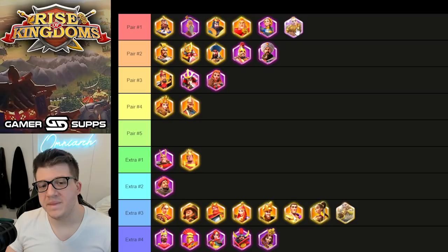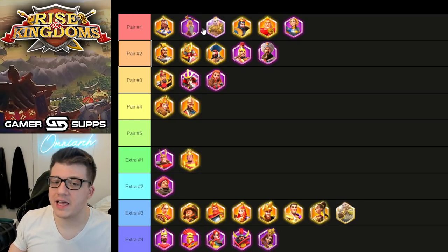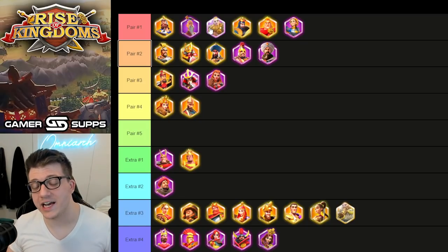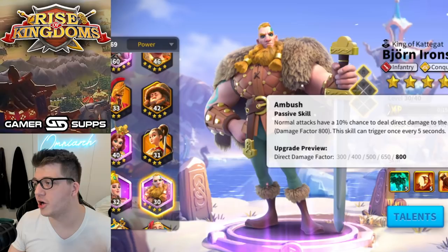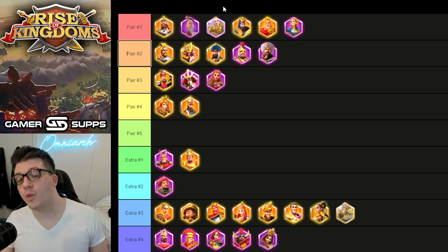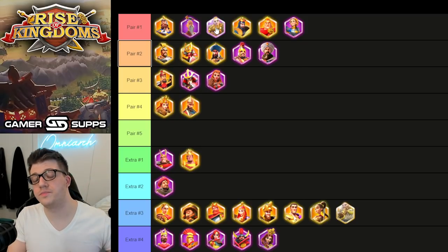We can also talk about Bjorn, which wasn't in the game when I made my previous video. Unlike Sun Tzu, Bjorn doesn't deal AOE but he does apply a debuff to nearby enemies making them take an extra 15% skill damage. The downside of a Martel-Bjorn pair is that aside from the 10% chance of getting skill damage on Bjorn's fourth skill, there's no skill damage on this combination, so you yourself don't gain much benefit from that debuff. However, you do get single target damage from Bjorn plus an extra 10% defense and attack — overall a very solid combination.